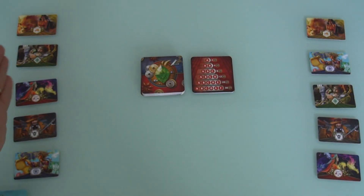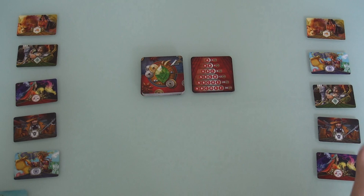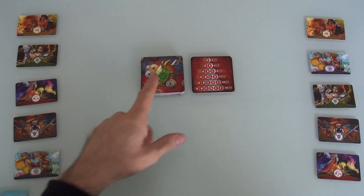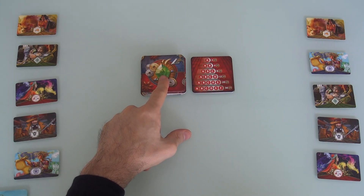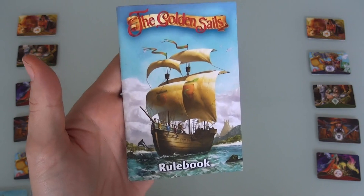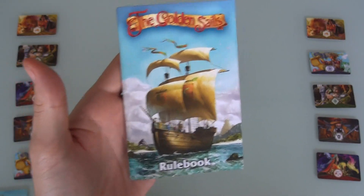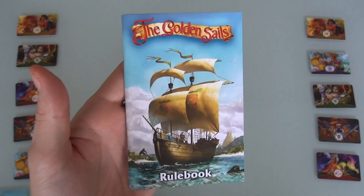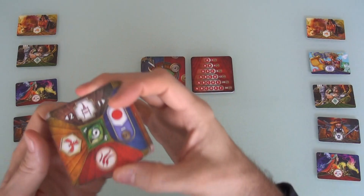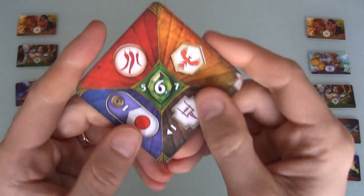I've already got it set up. Here I am, first player. Here Jan is, second player. These are our experts, and we will be using them to draft cards from this deck to score a lot of points. In this game, we have been sailing all over the kingdom, going from port to port, and in every port we are going to collect one card. Each one of these cards is unique because it can be one of five different items.